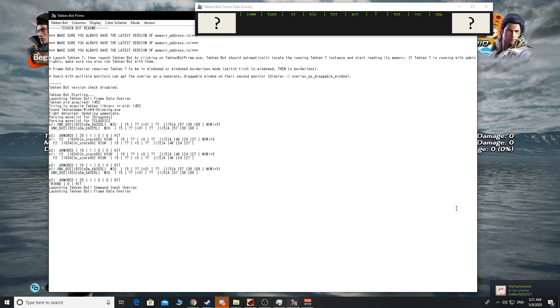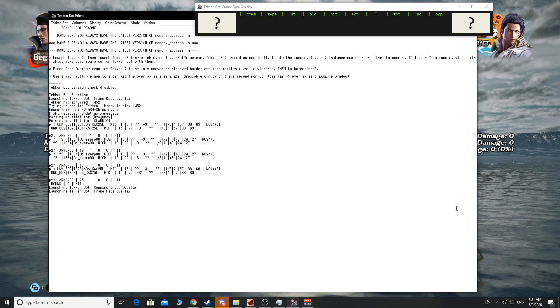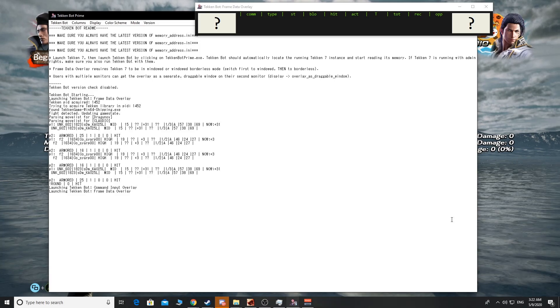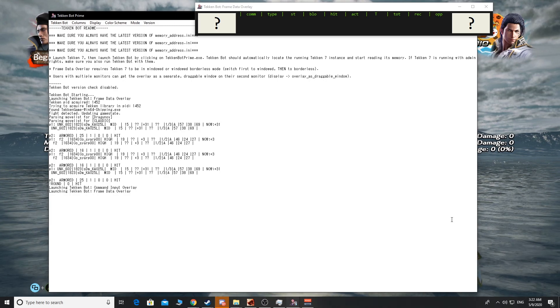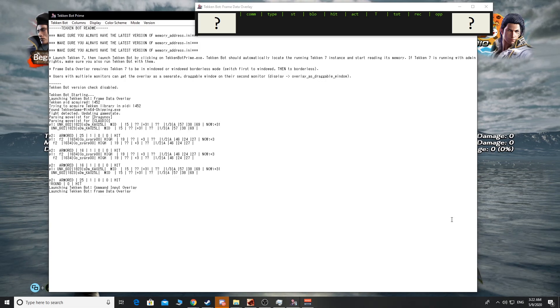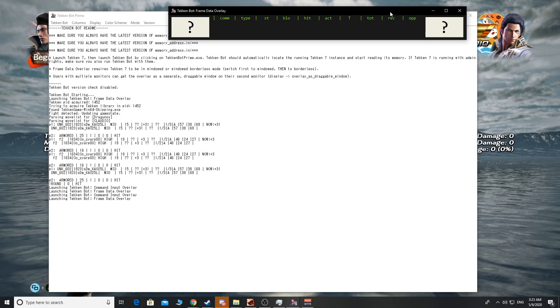Tekken Bot Prime helps you improve your instant while running timing because we can see our command inputs relative to the frames in this software. The download link is in the description below — make sure to download the latest version. This software only works with the PC version of Tekken, but I will also tell you a method to find the timing without using this software, for those of you who play on PS4.